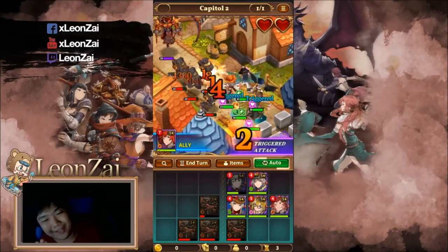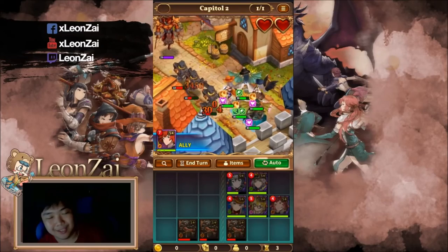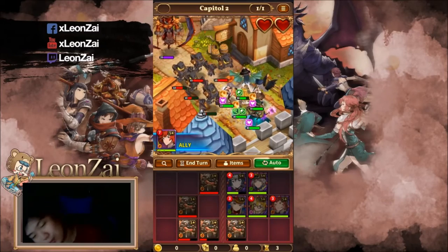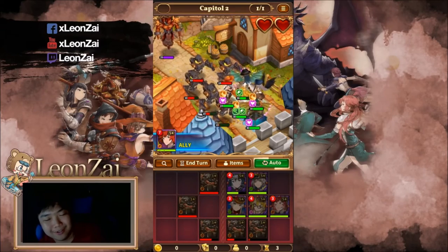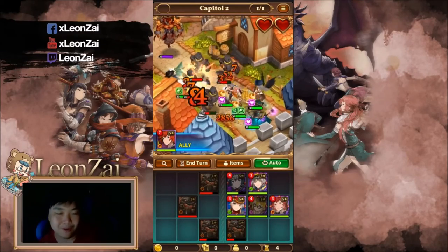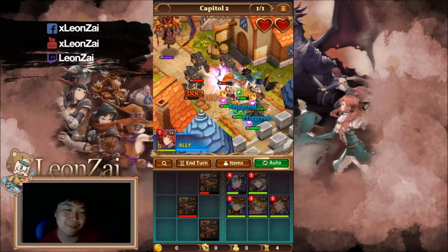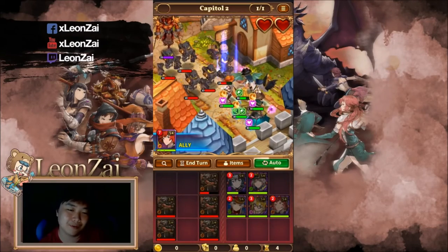You're asking why I leave the path open. Simple — the ranged DPS will be able to take down the adds while they're on the way to the end. If the dragon doesn't hit anything, there's no AOE damage. Leave the path clear and make sure your DPS is enough to take them down immediately.